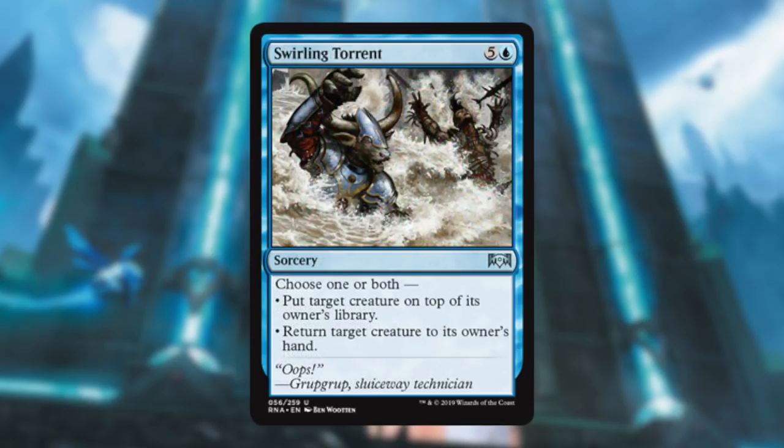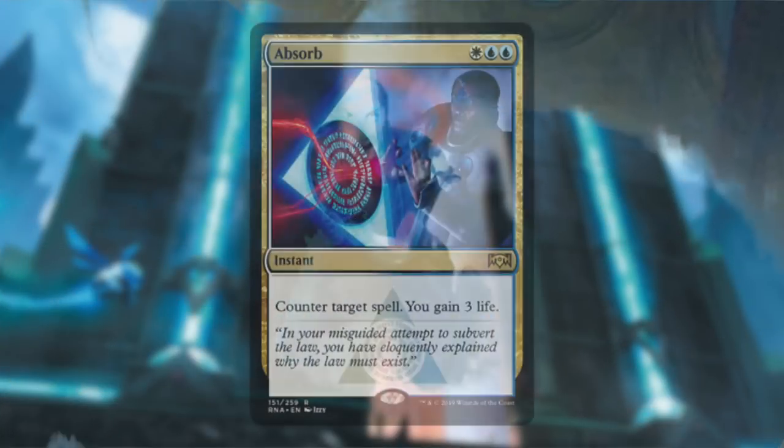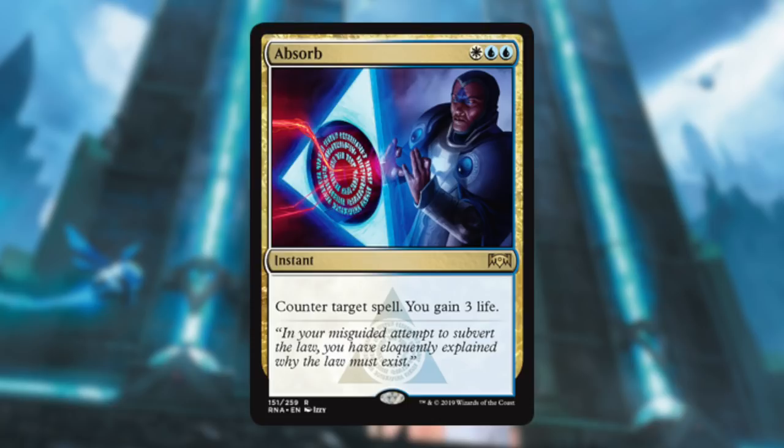Swirling Torrent is a lot of mana but has an awesome effect of bouncing two creatures and blanking their turn. Love that. There wasn't much removal in Azorius, but let's check out their spells. Absorb — a hard counter that gains you a little life. White, blue, blue — ouch, that hurts — but I'm still going to play this because a hard counter in sealed is always great. White-blue-blue won't be as hard as white-white-blue-blue to cast. Thought Collapse is basically a Cancel with the upside of milling three — still a hard counter in sealed, I'll take it.